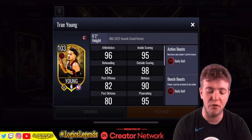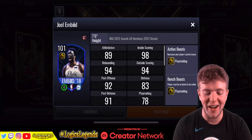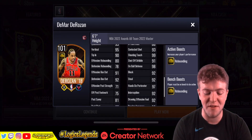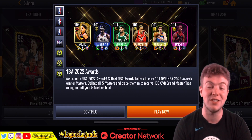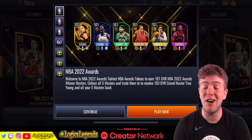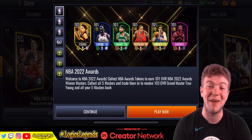You've got a 103 overall Trey Young there. It's weird to see this sort of art style — the card art, I guess — a different sort of look about it. Does that mean we're going to get this format for the new season of NBA? I really don't know. It'd be interesting if that is the case, but the card art does look pretty cool. You've got this sort of shield-type feel, which is very nice — medal, shield — I guess it fits the awards theme.